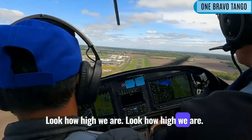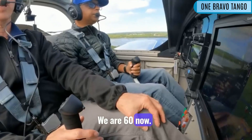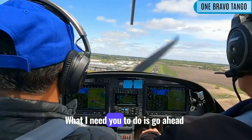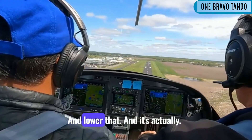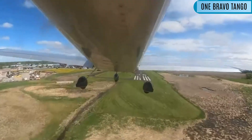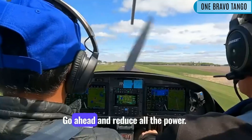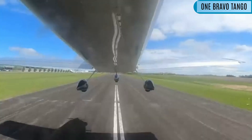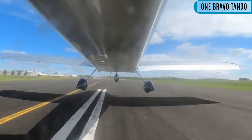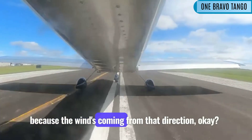Look how high we are. Up to the runway — we are at 60. Now, gotta find the windsock. See it's over there on the right? Yep. Go ahead and put a little bit of right rudder and lower — go back to the right, we gotta get lined up. Add a little bit of power. That's good. Okay, reduce all the power. Always want to hit that wheel first 'cause the wind's coming from that direction.